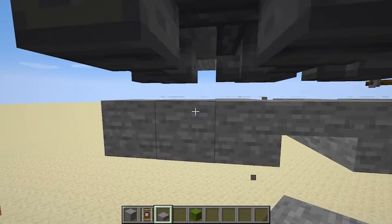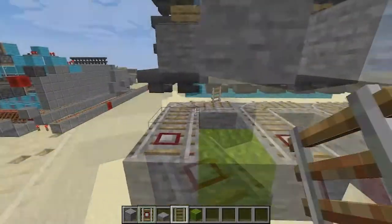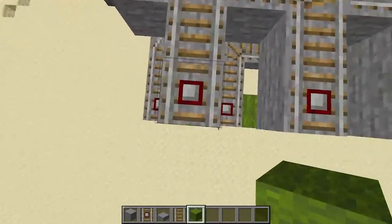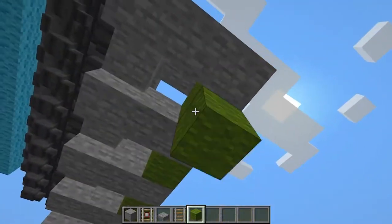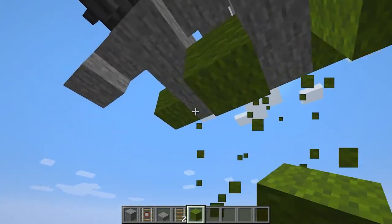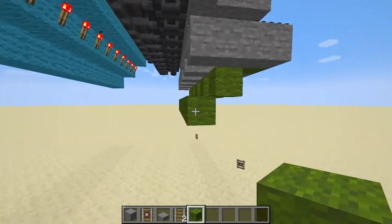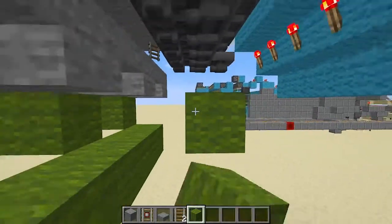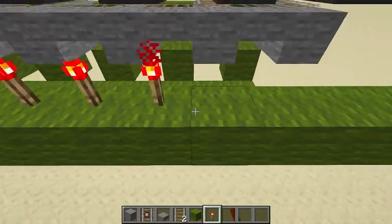Let's just place those rails back in really quickly. Now you want to place all these green blocks — make sure there's one under each detector rail here. We're gonna go down one for each of these. Also, under each one of these hoppers, we're gonna place a line with this wool. Then we're gonna take a torch and place it under each one of these.